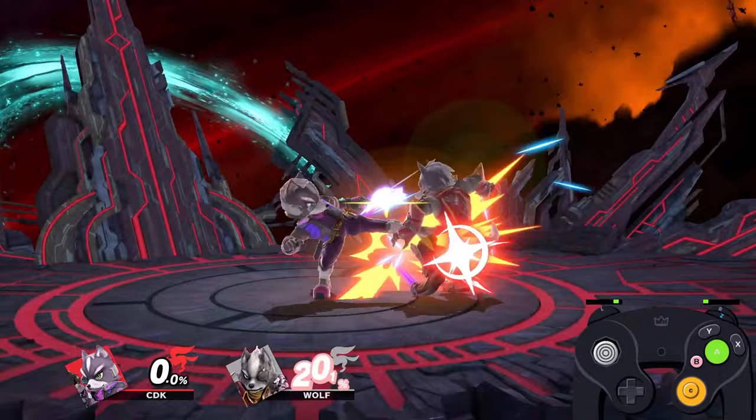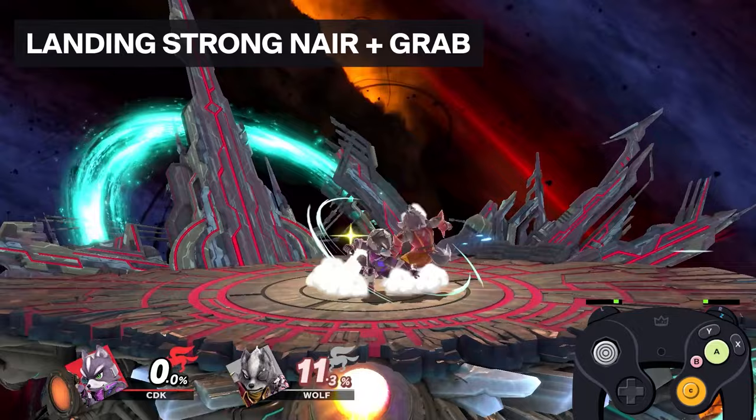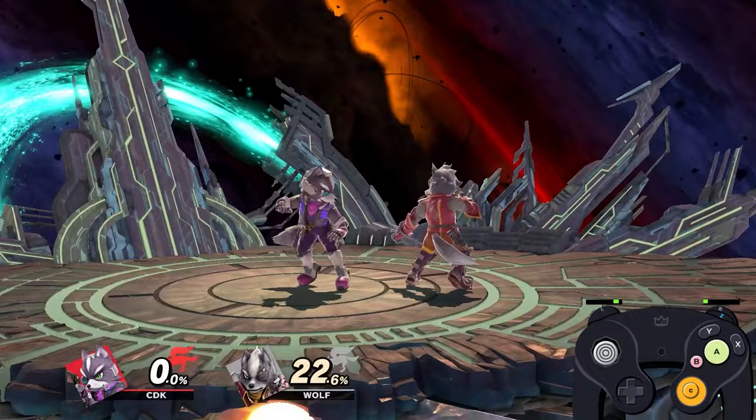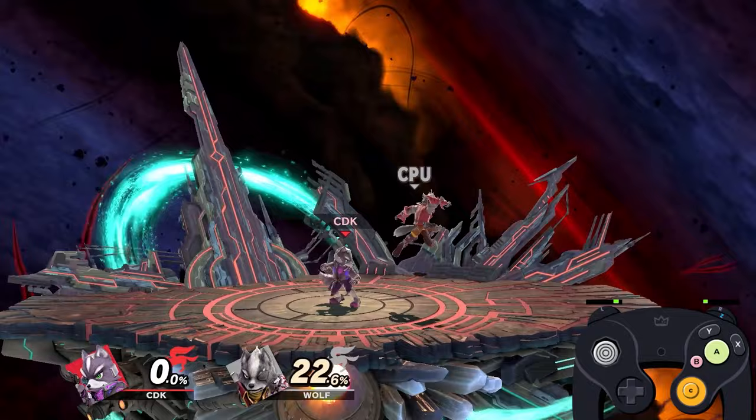That's a very good combo that lets you get off to a range where you could start getting the better and heavier combos. Next we have strong nair into grab. This is good for a multitude of reasons — one being that if you don't react to actually hitting them with strong nair, or soft nair for that matter, you could still do a grab mix-up on their shield. Another thing is if you do hit them, you'll get good damage over 20 percent and better positioning than nair-jab, because you can choose where to throw them.